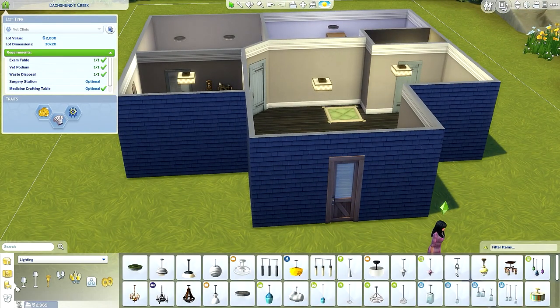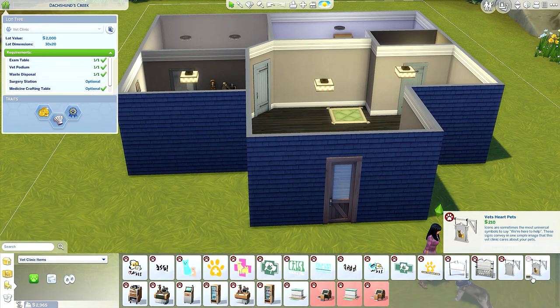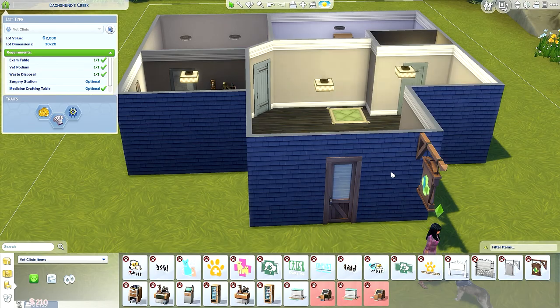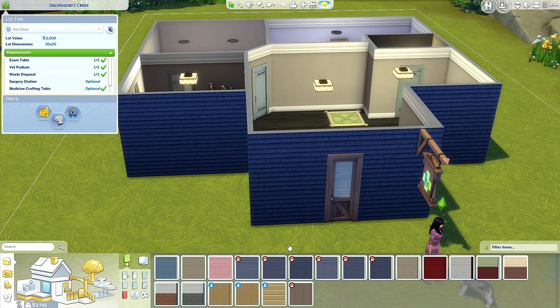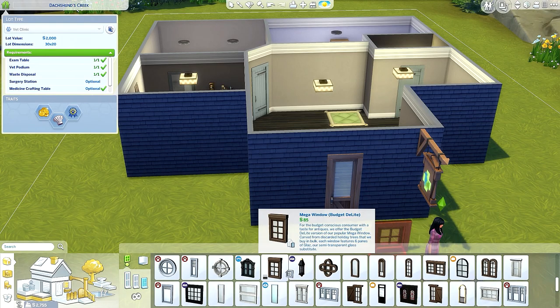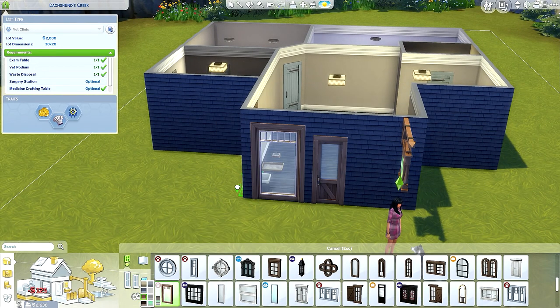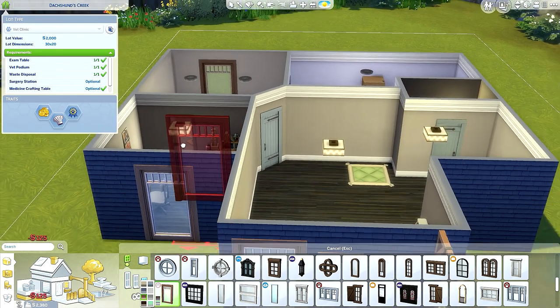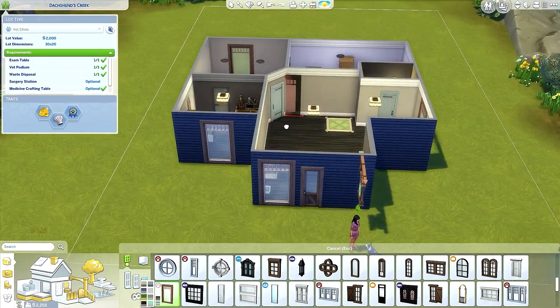We need a sign. Did we meet all the requirements? Yes — surgery station is optional and medicine vending machine is also optional, so we can purchase those later. For the sign, 'vet clinic' — I like that one, perfect! What else — oh, windows! 2,755 hopefully I can afford them. This one is tiny, very small. I want something bigger. I know I'm being picky for someone who doesn't have any money, but I'm going to splurge on windows because it makes a difference.